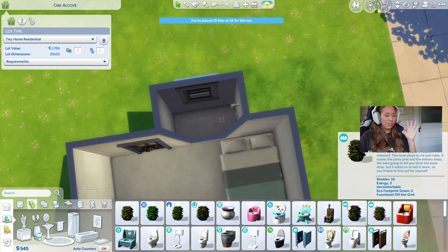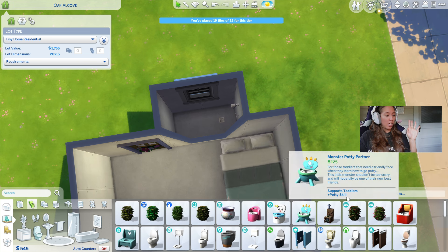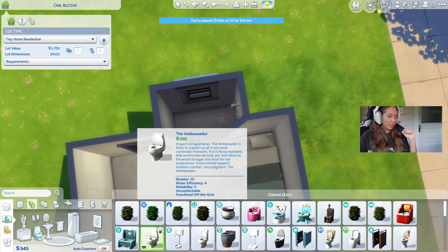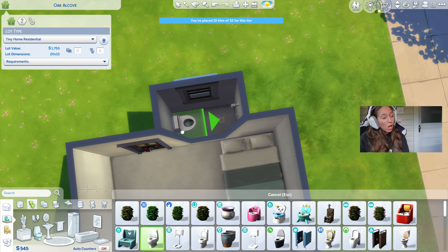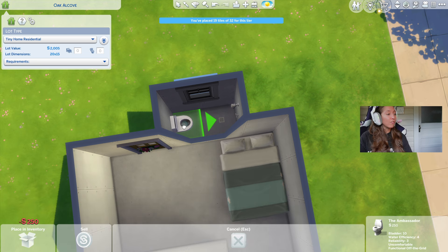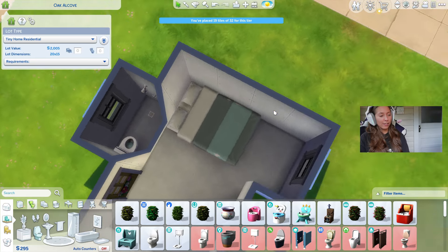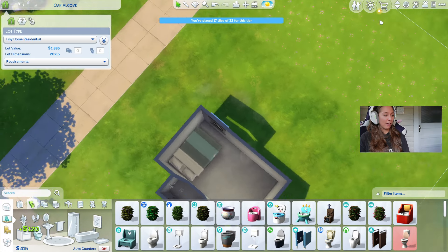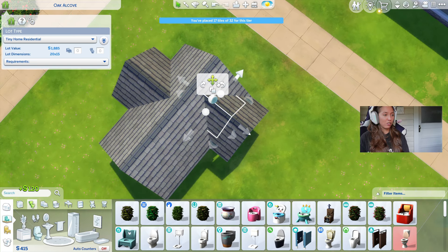Guys, I don't think this is going to work. Let's get a little potty. I'd rather use this one — 250 simoleons! Guys, we don't even have walls yet, or paint. So we're going to have to shrink the house, without a doubt. We need that money so badly.